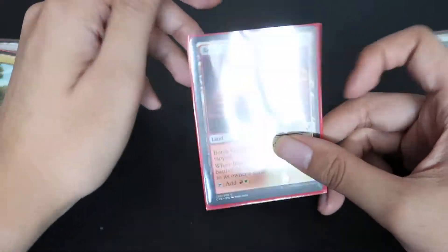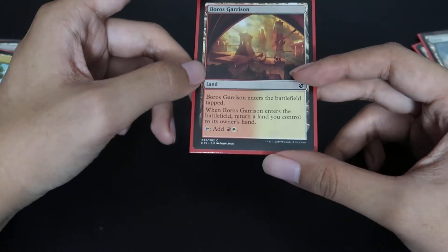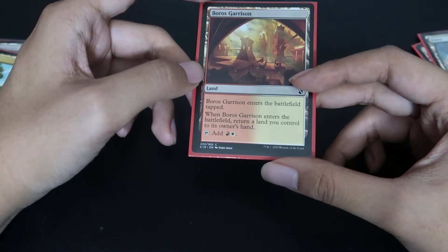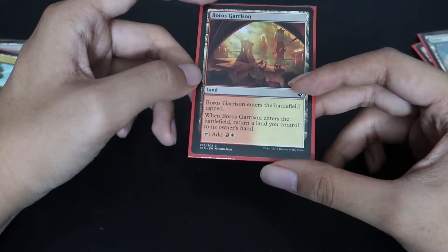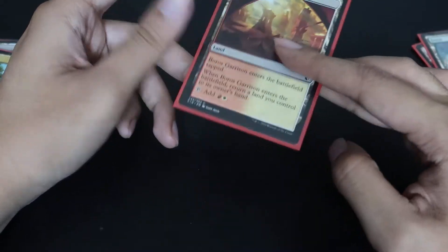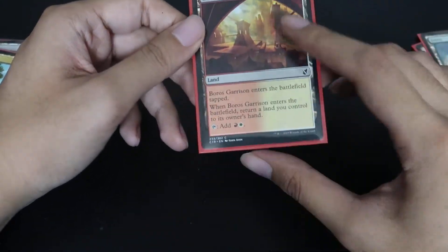A bounce land is good and bad. It's good because it gives you two mana colors instead of one, but it's bad because it bounces one of your existing lands back to hand. Unless you have a landfall strategy, that would actually be great. But if you don't, you should probably replace it with another any land instead.